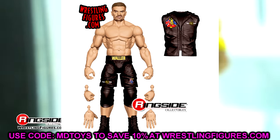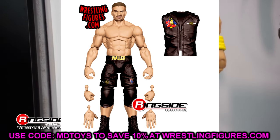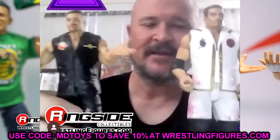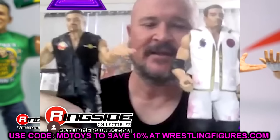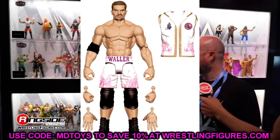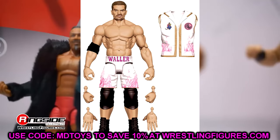We also have Grayson Waller in Elite Series 107. I'm not the biggest Grayson Waller fan, but these figures do look good. There's a black version and a white version — the black version has a faded, shorter-sided haircut painted, and the white version has fuller hair on the sides. Pretty much giving you two completely different looks, with different head sculpts, different attire, and a different entrance vest. I think that's really awesome. That is the full Elite Series 107 — pretty solid wave overall with a lot of current talent.